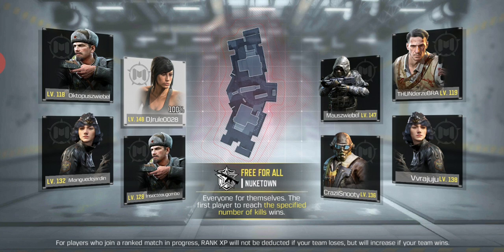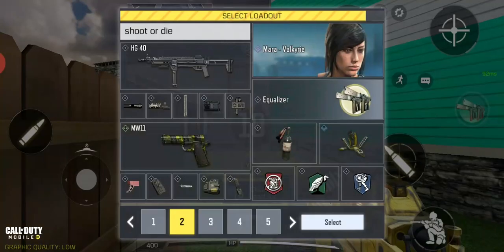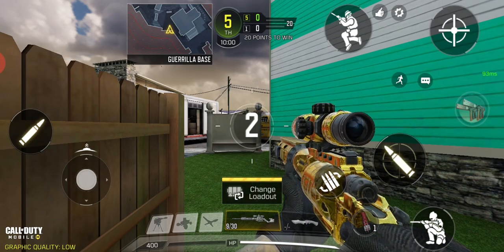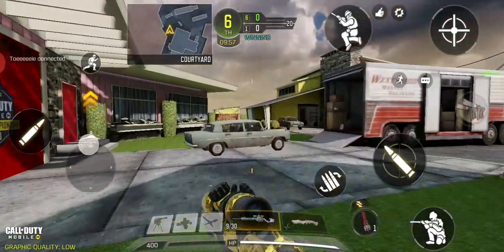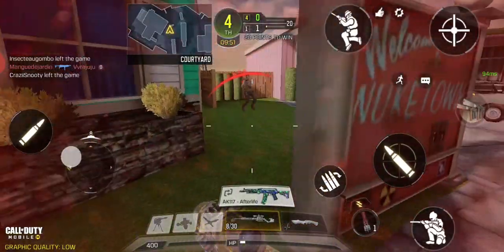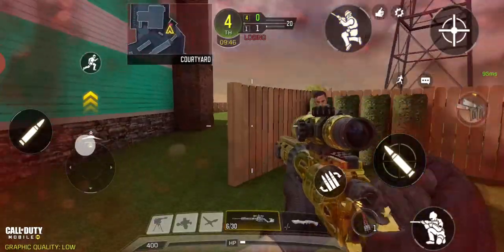There are a few more videos coming today — a lot. I'll quickly get into it now. It's Free for All. This is the Outlaw Sniper, and as you guys can see, its ADS speed is very fast. I'm not too good of a sniper myself, but yeah. This was not a good start for me.